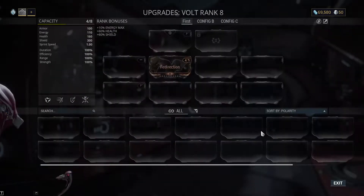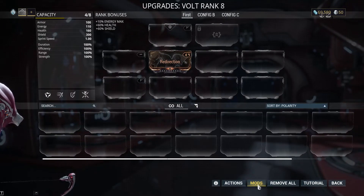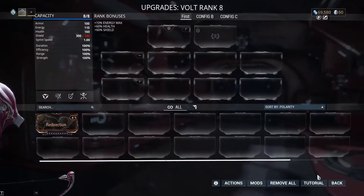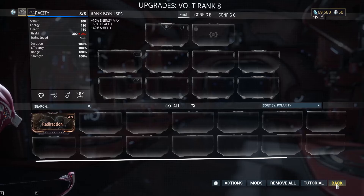Moving on, the Mods button is a shortcut to the Mods menu, where you do everything previously mentioned in the last section. Remove All removes all mods from the current configuration. And Tutorial is the same tutorial you saw in the Mods menu. That's it for definitions.